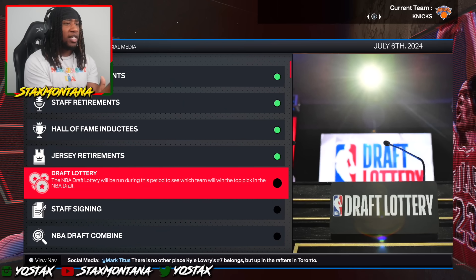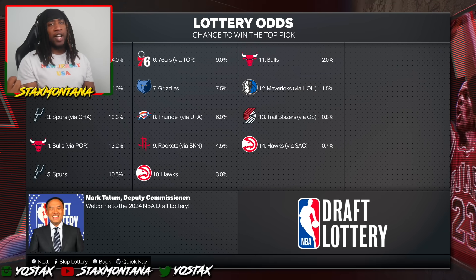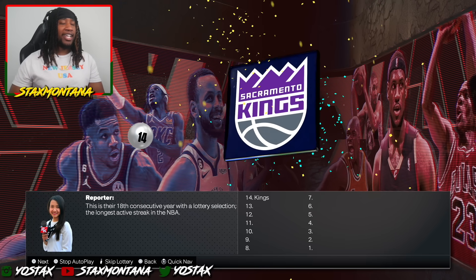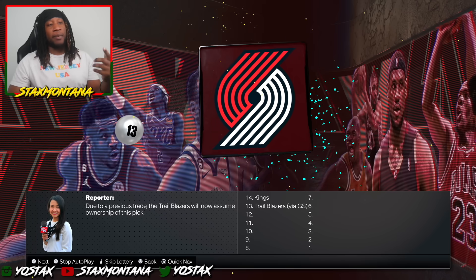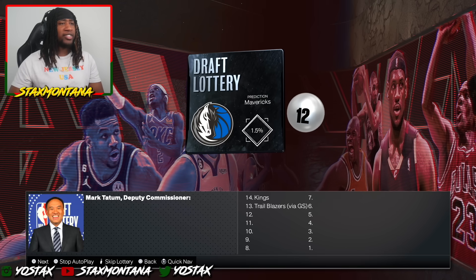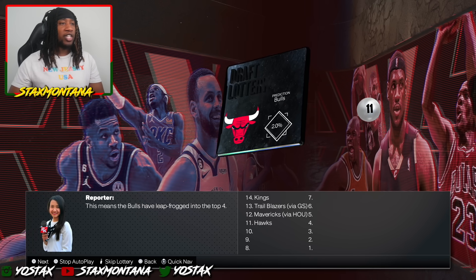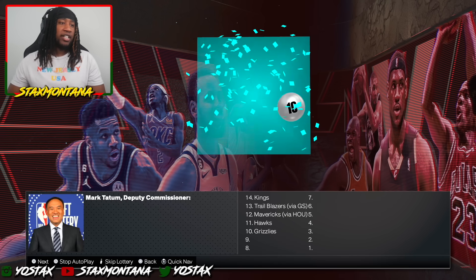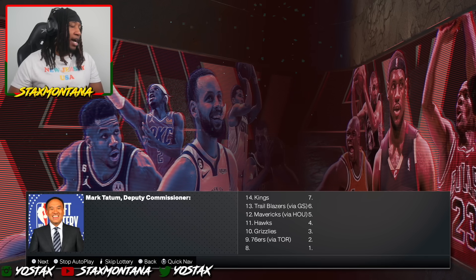Things are about to change — this draft lottery can determine Freddie Banks' future. What team may draft him? We're about to find out. The Sacramento Kings at 14 and they stay at 14. Usually picks 14 through 10 stay about the same. The Atlanta Hawks actually dropped back to 11, and the Grizzlies here at 10, so things did change up a little bit. That's tough for the Hawks — they had the number one pick in real life.